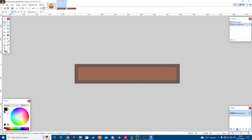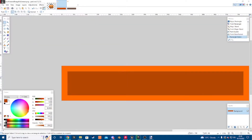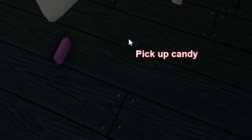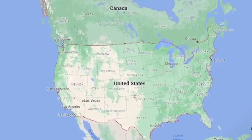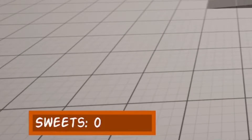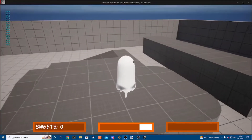Next up was to recreate the UI. I pretty much just nabbed assets from a different project and turned them orange. Also notice how I've specifically been calling them sweets, even though the game says candy — well there's a reason for this. I'm adding an American mode where if you press a button it says candy. It's an American mode — you know what an American mode needs. After adding the energy bar, I was pretty much done with the character.